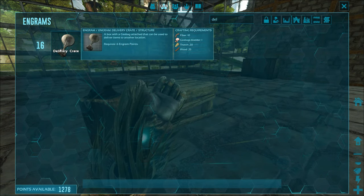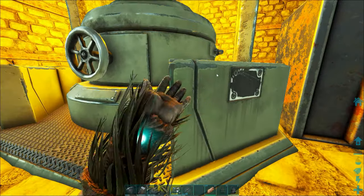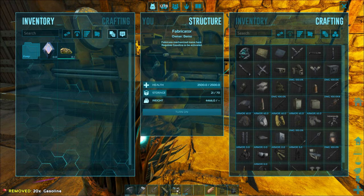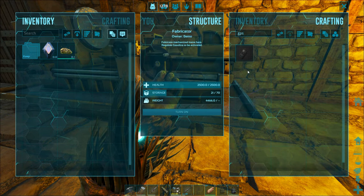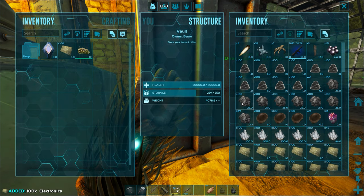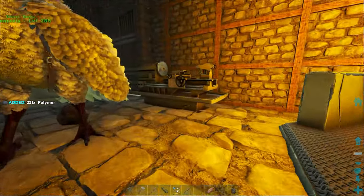So this right here — all we need is a gas bag bladder, that's wood and fiber, and then we're gonna seal a little bit of gas out of here. For the GPS, they're not expensive — a little bit of polymer and electronics, all of which we have. Take some of those, and I'll put all that into the fabricator.